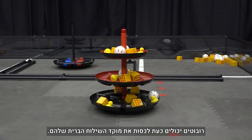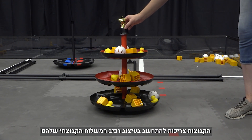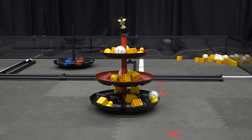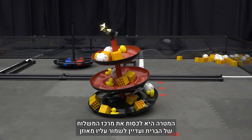During the endgame, robots may now cap their alliance shipping hub. Teams will need to be thoughtful about their team shipping element design strategy as well as how they place the team shipping element onto the hub. The goal is to cap the alliance shipping hub while still keeping the hub balanced.